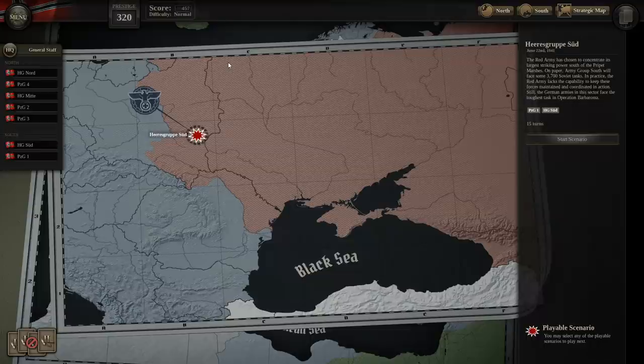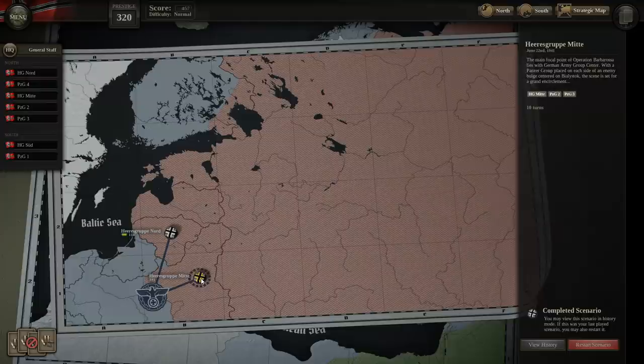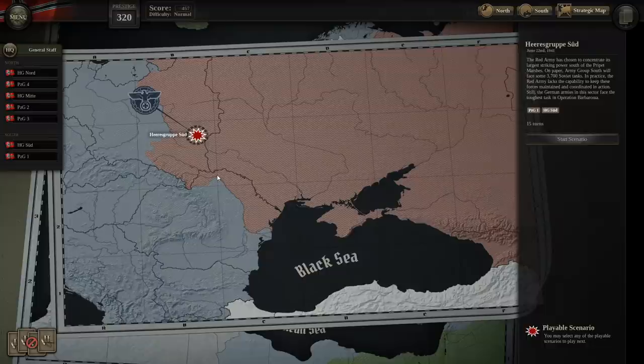And that's where we're going, but we're not there yet. We've just started the campaign. In our last stream, we fought the first two initial battles — the initial crossing of the border and the drive on Riga with Army Group North, the massive encirclement of over 200,000 Soviet troops, and the seizure of Minsk for Army Group Center's movement. And in today's stream, we're going to be starting off here with Herzogrupa Sud, which is the German invasion of the Ukraine with Army Group South.